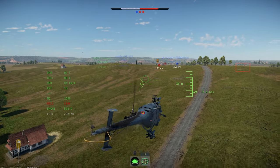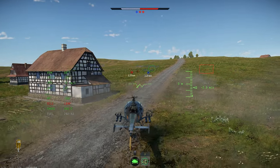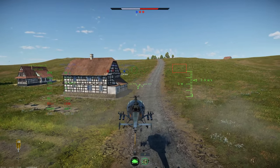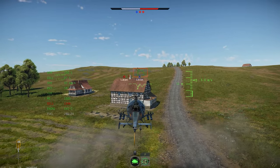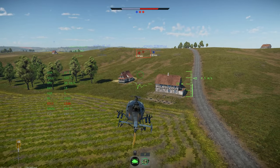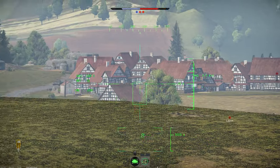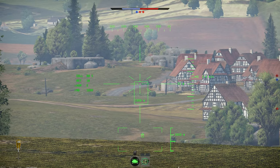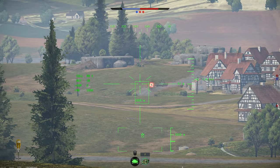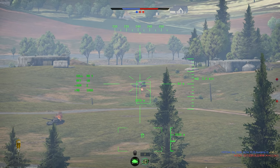Plus, since these missiles are so slow, they're actually not difficult to avoid if the target knows you're shooting at them. The good news is that you get six of these missiles, and you can even go in for unguided rocket attacks when you're out of them. The bad news is that the IAR-316B is still incredibly easy to shoot down, has no defensive systems of any kind, and you're going to get wasted more often than not when you fly this thing out.